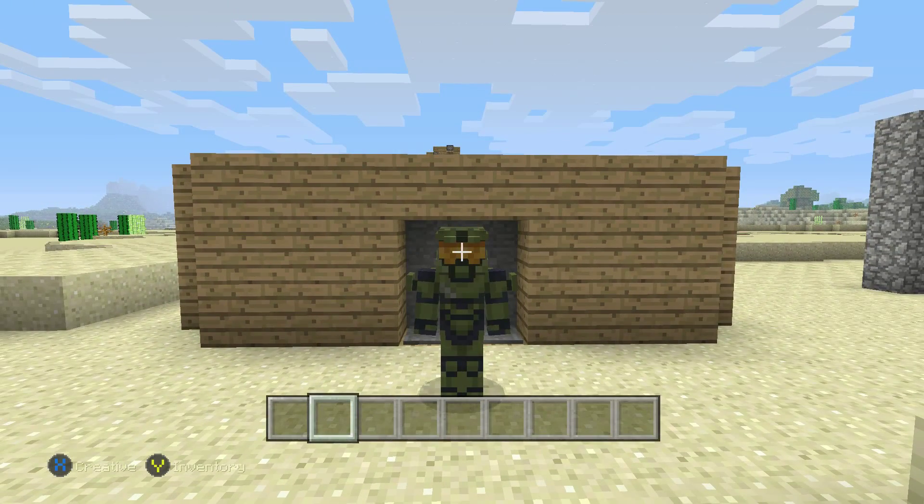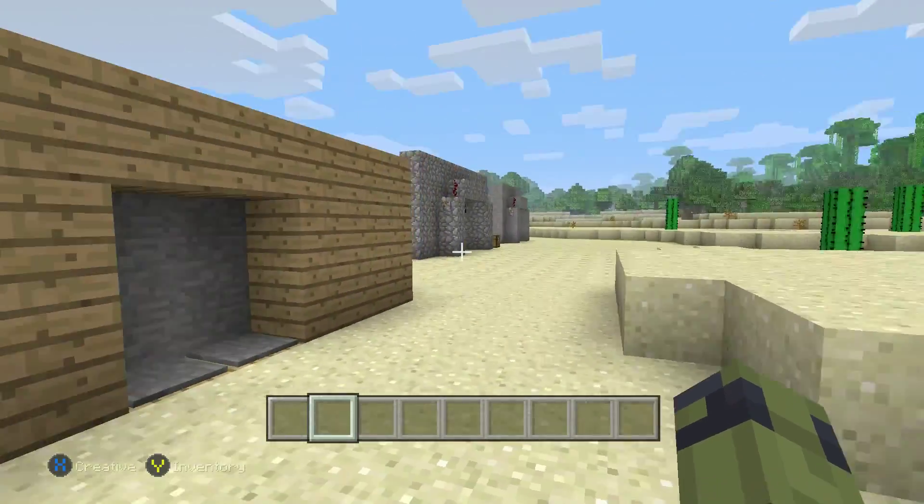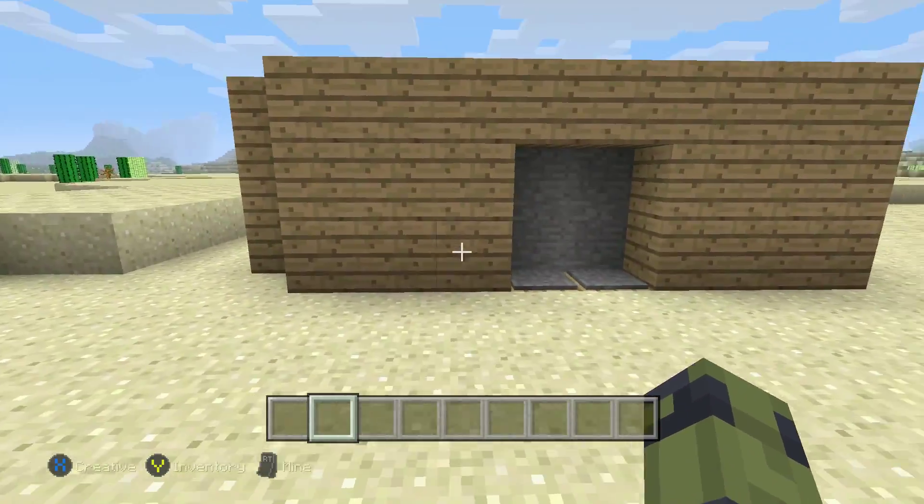What's up guys, it's Phil the Racer and welcome back to Minecraft Mechanisms. Got something cool to show you guys today — a piston door or pressure plate door, whatever you want to call it. I'm going to show you how to make one of these babies today. Looks really cool.